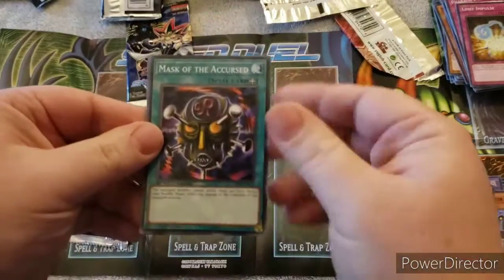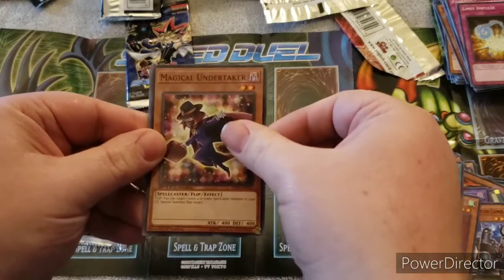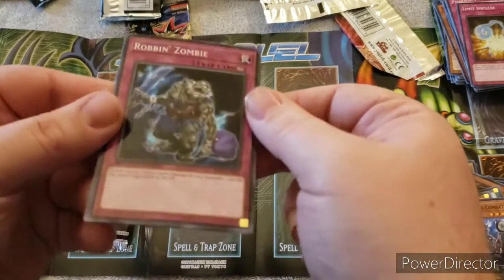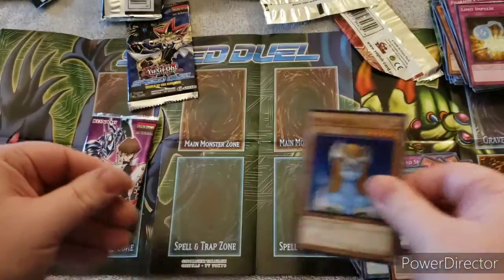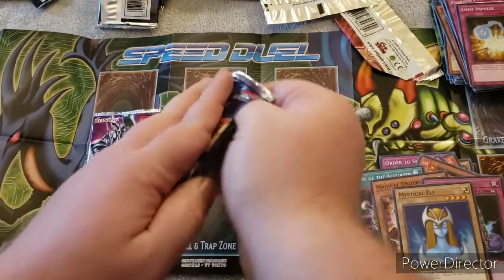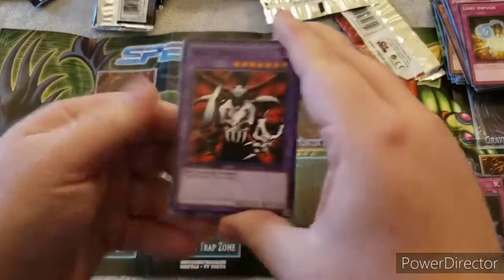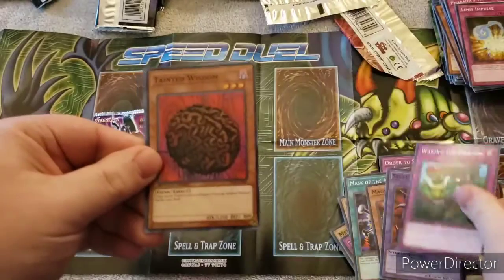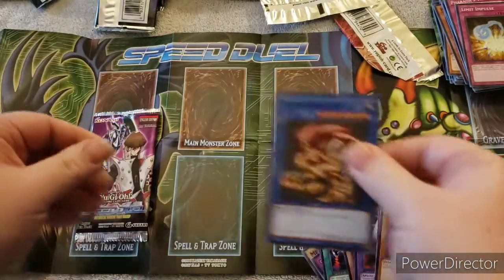We got Mask of the Accursed, Magical Undertaker, Robin Zombie - that's a neat artwork - and Mystical Elf. Down to the final two packs - are we going to get no holographics except for the starter decks? We have Skull Knight, Waking the Dragon, Tainted Wisdom, and Super War Lion Ritual.